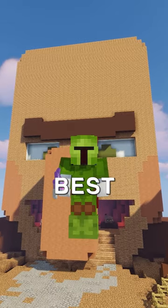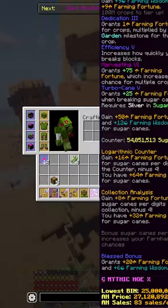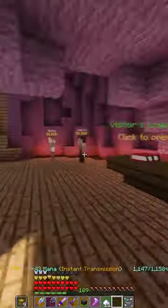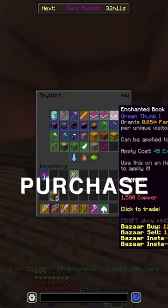Today, I'm going to be telling you about one of the best farming enchants in the game. Something quite interesting is this enchant is not for your hoe. The hoe is obviously the best tool that you can use for it, but the best enchant — all you have to do is go to the Sky Mart and purchase a Green Thumb.